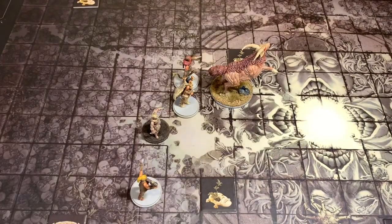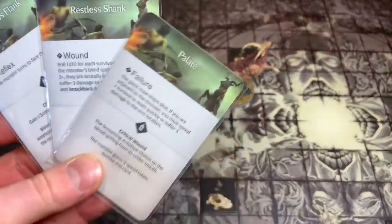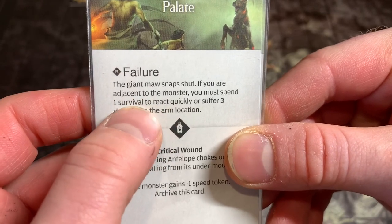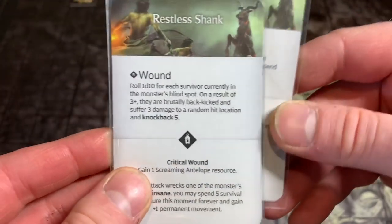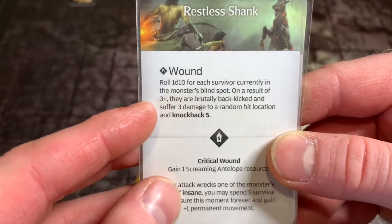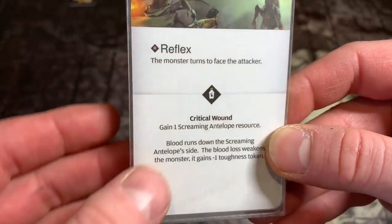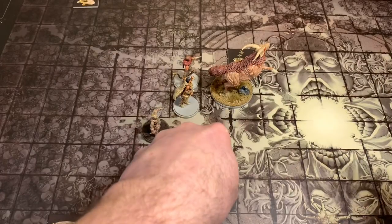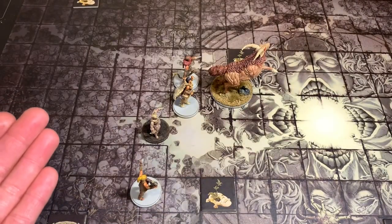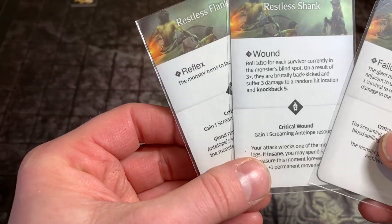Starting our next survivor turn, Kitty Yara surges her Cat Eye Circlet and finds: Failure — the giant maw snaps shut; Wound — if in the blind spot, survivors roll d10 on a 3-plus suffer three damage and knockback five; and Reflex — the monster turns to face the attacker. We arrange these with Restless Flank first, then Restless Shank, then the Failure last — so that if we wound it, the monster turns to face us, removing blind-spot danger.